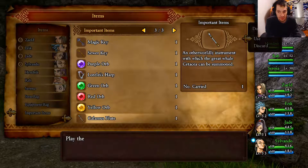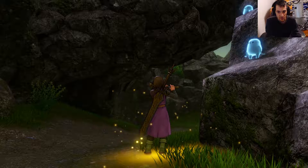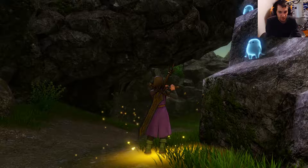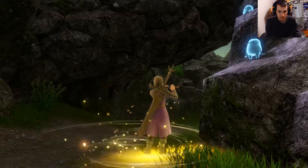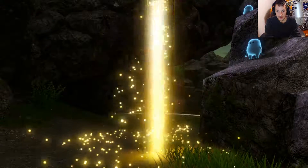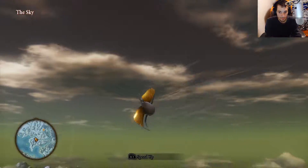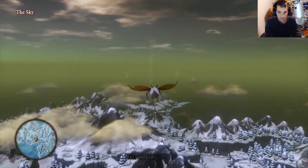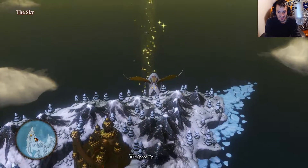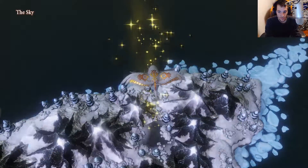I'm just gonna resummon the flying mount because I don't think there's any more items here. We're gonna proceed all the way west to a new landing to collect more treasures for our adventure. I'm just gonna fly — do the spinneroo, I love doing that. Let's land here. This one is Snuffleheim Whale Station.